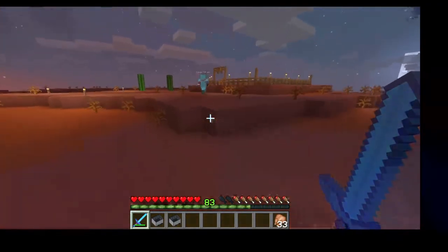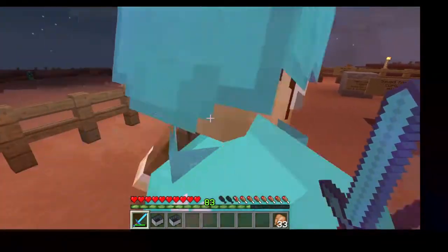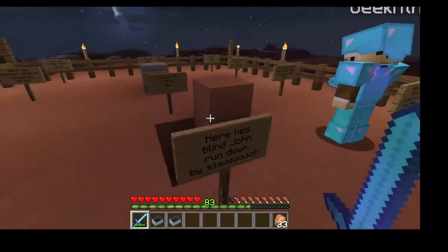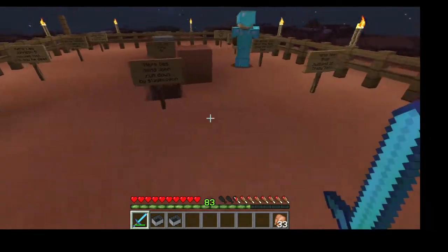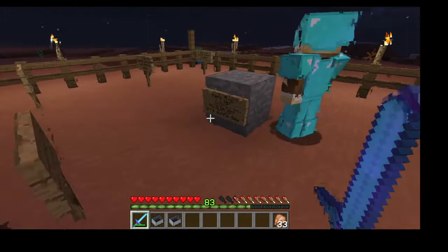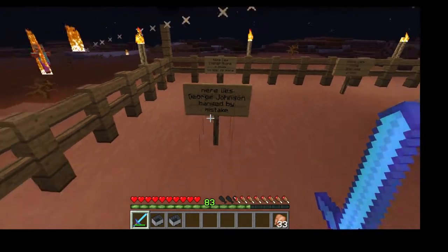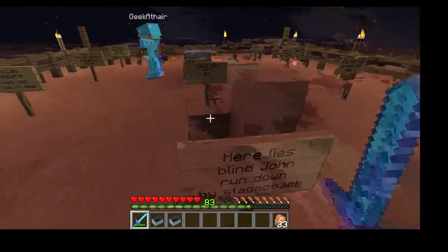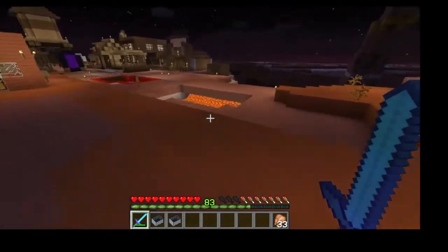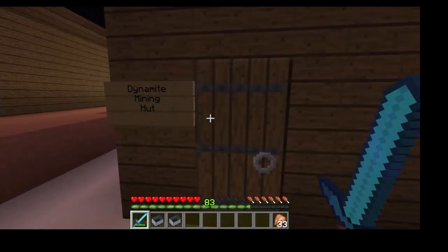They visit Boot Hill Cemetery. The graves have humorous epitaphs: Marshall Henry, Brian husband of Crazy Sally who was told to stay away from the cliff edge, a person found in the desert, and a family buried there. There's even an open grave ready for the next occupant. Some random lava nearby is attributed to Augie, who loves placing random lava blocks.